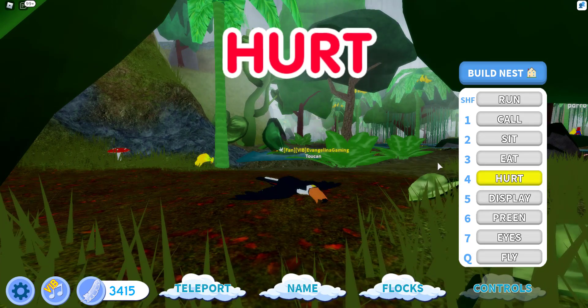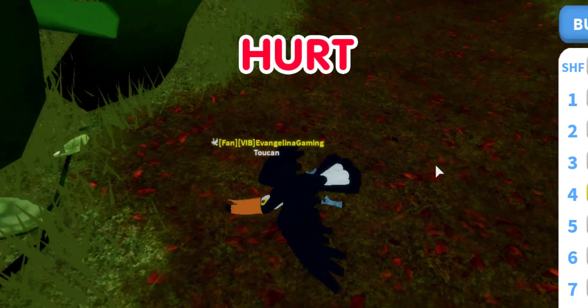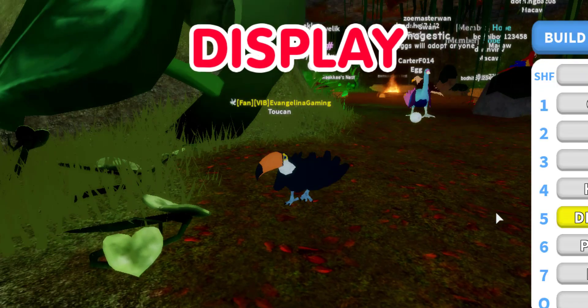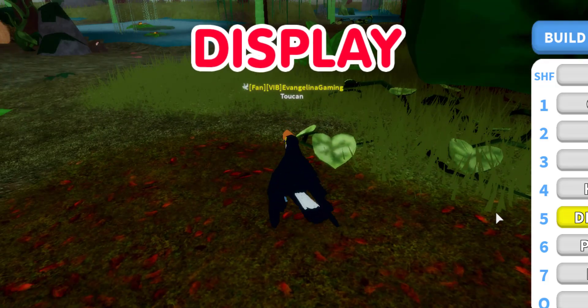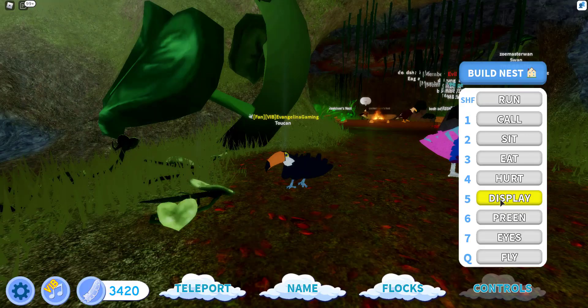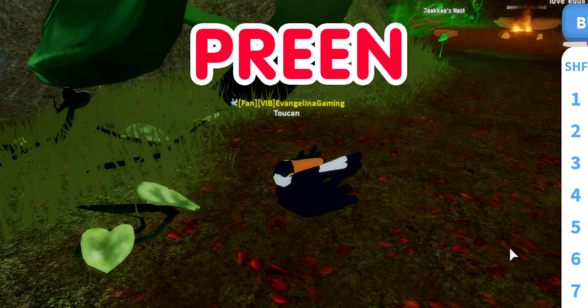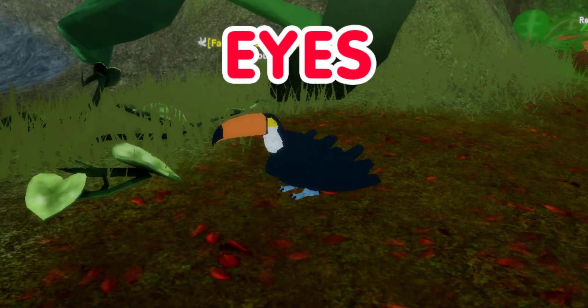Now let's try Hur, which is not the same — now he's all spread out on the ground. That's Hur. And let's try Display. Oh my gosh, look — he's doing a little dance, jumping from foot to foot. Pretty cute. Now we're going to try Preen — he's just picking out his feathers, cleaning. And Eyes, which is the same.